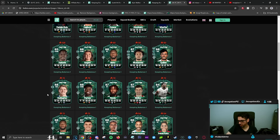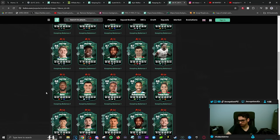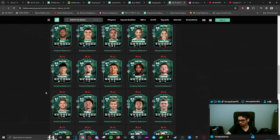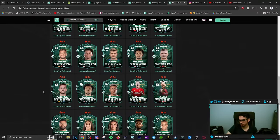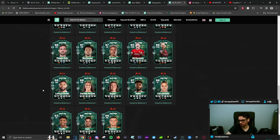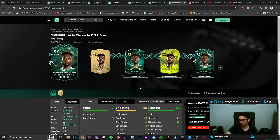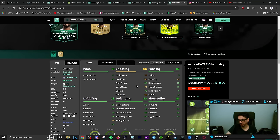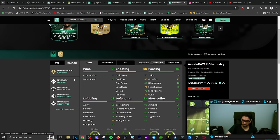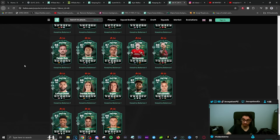Muller Mofi with 79 dribbling is a little bit weird. I love Sorloth, Xhaka — Rogers for the Millwall links. Indeed he looks pretty cool, actually. Controlled lengthy, shadow chemistry style, base card stats for physicals in a great area. Play styles wise he has intercept, press proven, long ball pass, incisive pass, and quick step plus. Interesting.